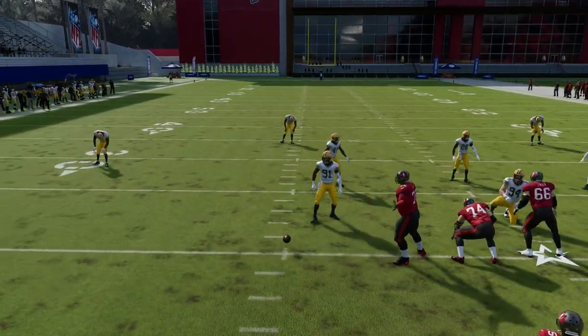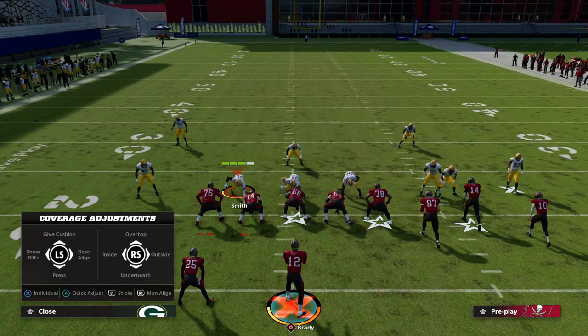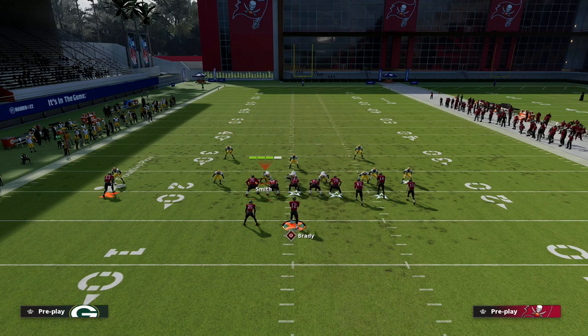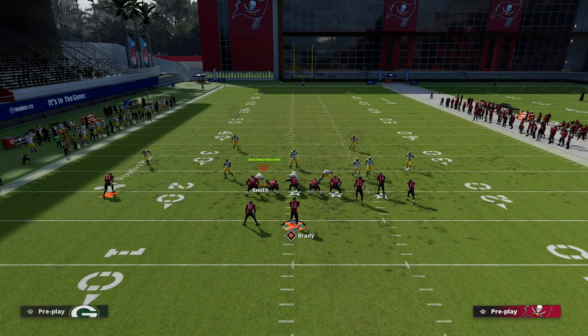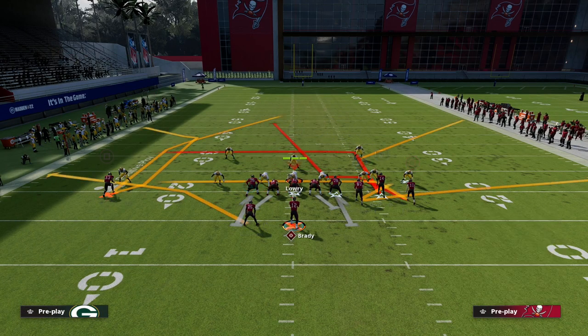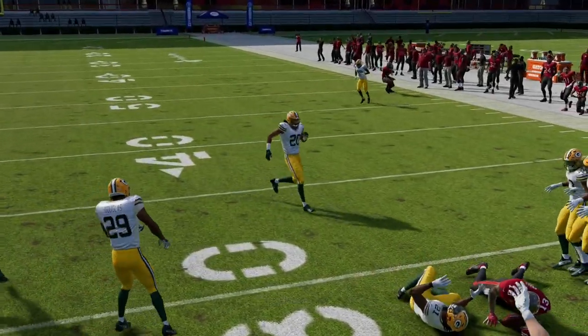I want to show you the differences between cover 1 and cover 2 man. Running cover 1 robber the way most people do — shading outside and underneath — notice my guy is kind of over the top. If I run a slant route, my guy will beat him to the inside and I can make an aggressive catch over the middle. Cover 1 robber naturally doesn't play an inside technique — the corner gets beaten to the inside on the slant.